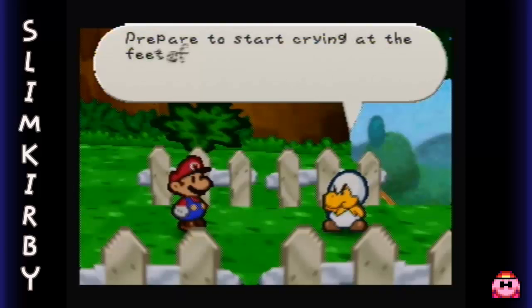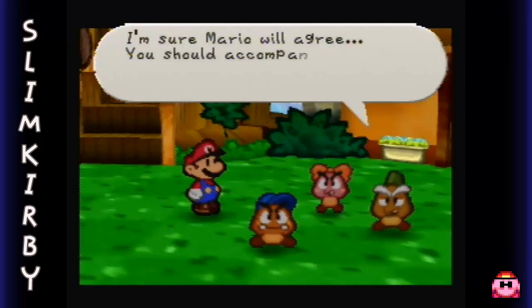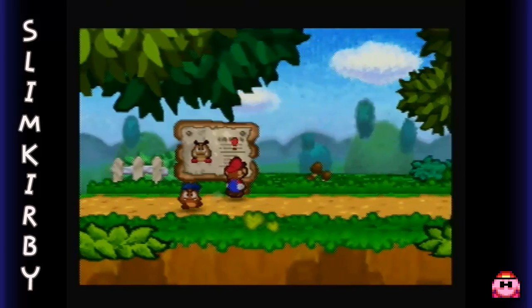We found a hammer. Prepare to start crying at the feet of Master Junior Troopa! Here's an idea - Goombario! I'm sure Mario will agree you should accompany Mario. But yes, let's go ahead and continue our grand adventure.